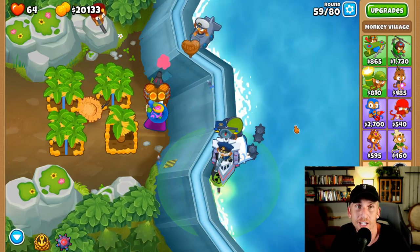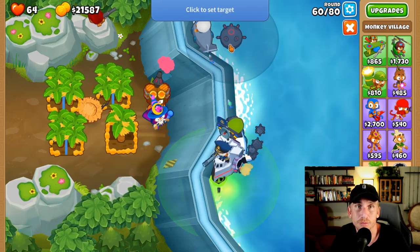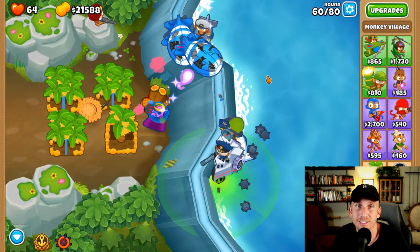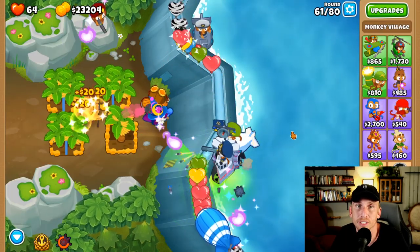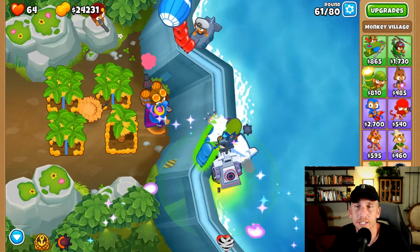We're back on round 59, on 60. I want to show you the cool new ability that this guy has — it's actually really helpful and really cool. Watch — it just immediately turns it down into a Moab, which is awesome. And then these can be easily taken out by what we've got. I am going to turn off auto start for this next round though, because we kind of have to prep for round 62.